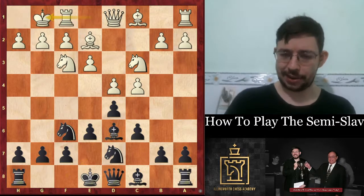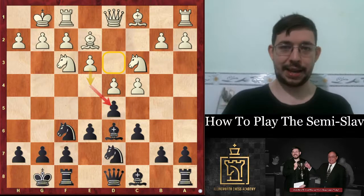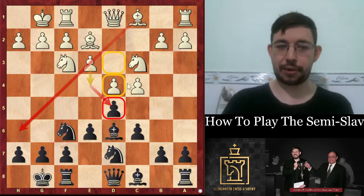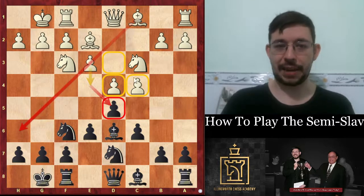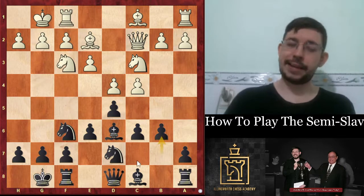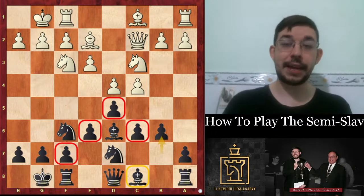Anton Guijarro played the move bishop e2, opting for solid development, but you'll notice the bishop is a lot less active on e2 than it would be on d3. If the bishop was on d3, you could play the move e4, which is the dream pawn break in the semi-slav because you activate that passive bishop on c1 and threaten to get rid of that d5 pawn. White played queen c2 and black played the very solid move b6. One bad thing about the semi-slav is you're shutting in your bishop behind the triangle of pawns, but it's only a temporary problem.